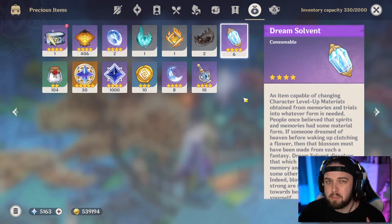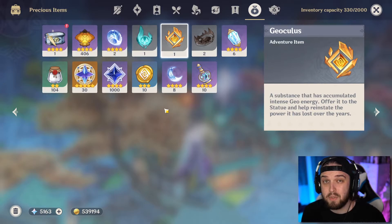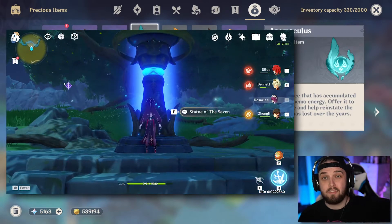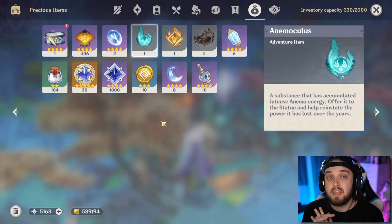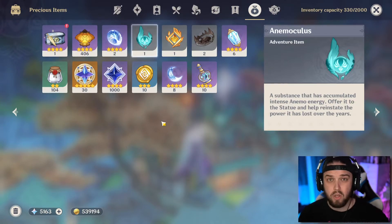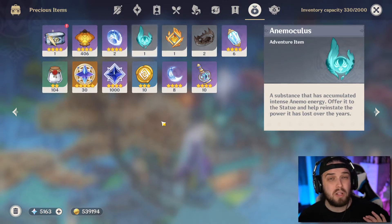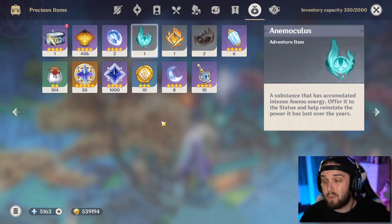Next are region-specific items, starting with the Anemoculus and Geoculus. As you're going around the map you'll find these — make sure you turn them in at the Statue of the Seven to get XP and upgrade your stamina. Next are the Shrine of the Depths keys. If you have any, absolutely go use them — it's literally just free precious chests. If you can't find them, look up a map, go to each location, and if it's not glowing it's already been opened.